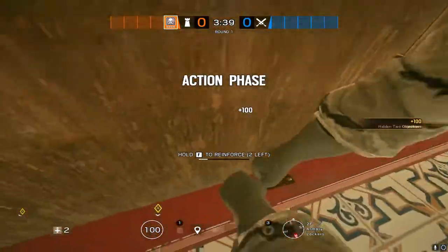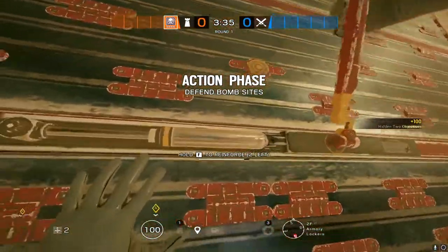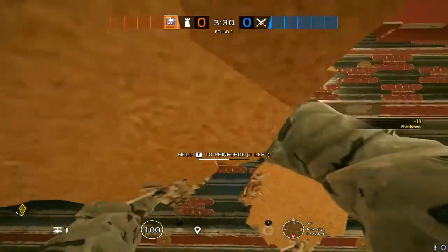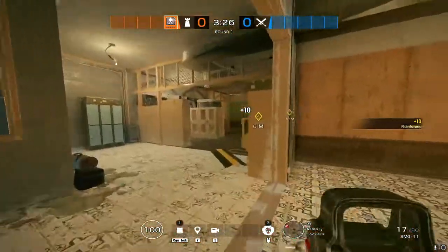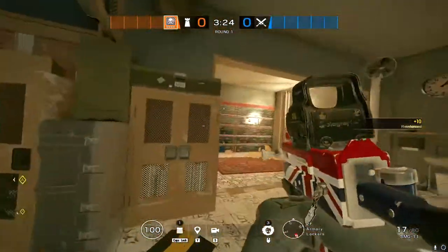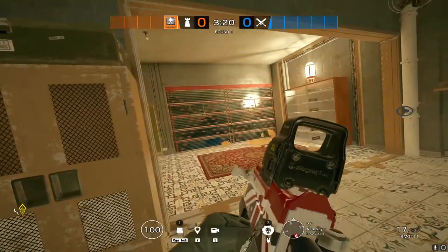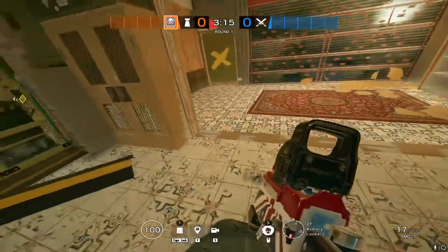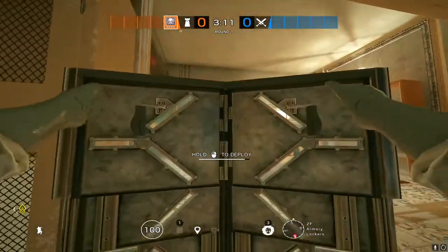I immediately go for these walls and reinforce them up. You can reinforce the other defaults like in Archives, but we're going to be looking at how to use a shield and basically just hold down the site. You're not anchoring — you're playing somewhat passive but aggressive when you need to. There won't be a Bandit or a Jaeger barbed wire around here, and someone might clip a shield right here, so you may see this in ranked.